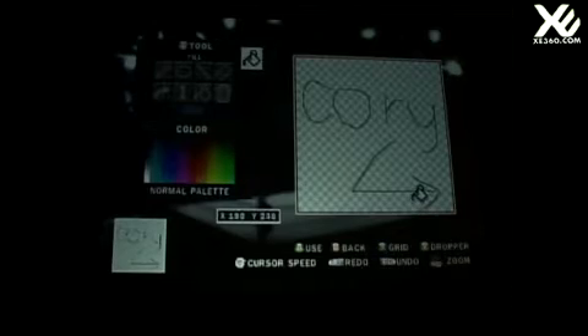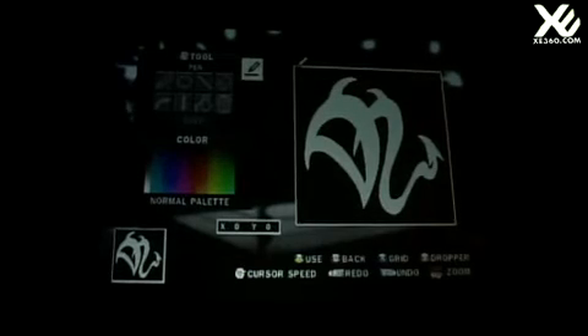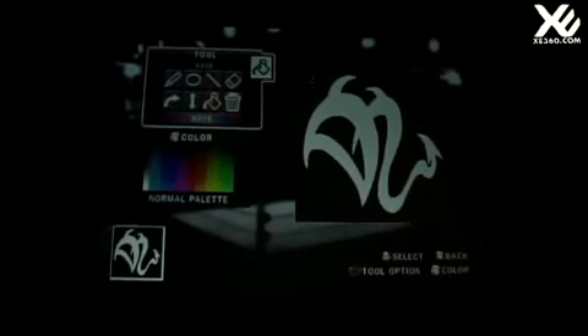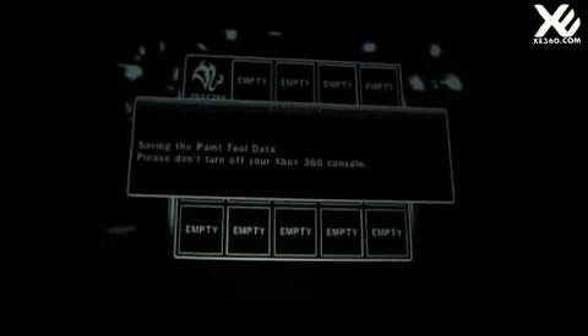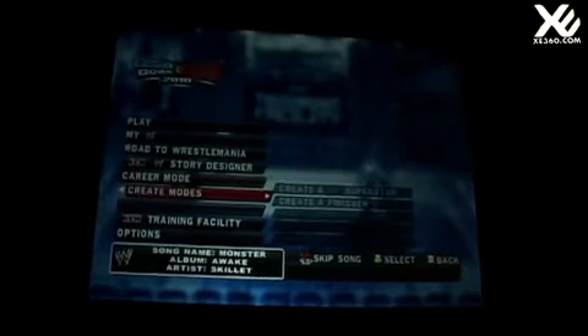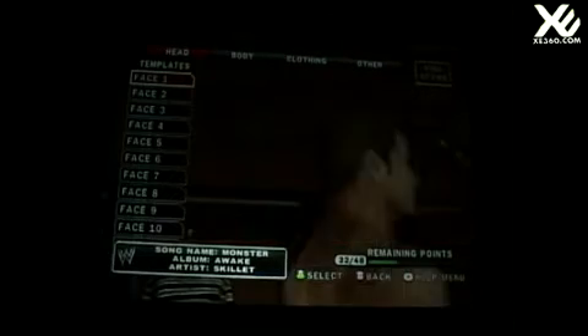We don't have the most talented artist doing this demo, but it's just an example of some of the options in the tool. We actually have a pre-saved creation on here so you can see a quality example — it's pretty detailed and impressive. You just pop back into Creative Superstar, identify the character you want to put the logo on, and it will be right on the logo list pre-loaded for you. Very easy.